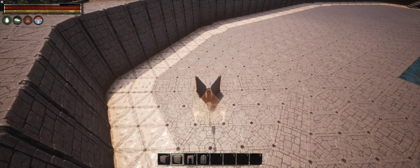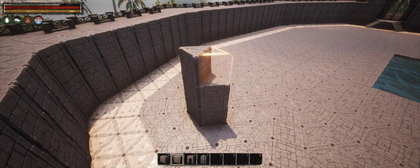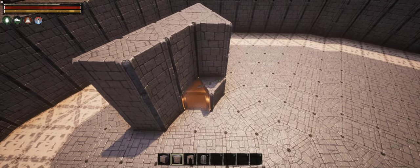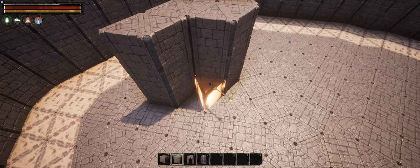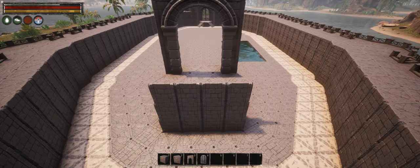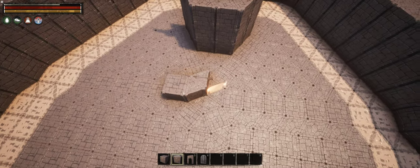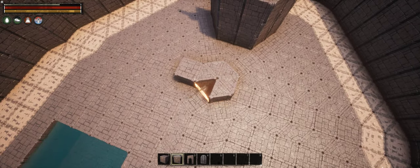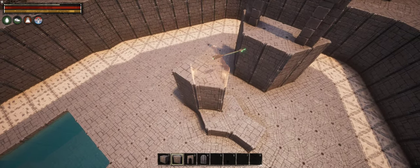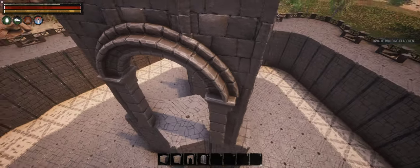One important thing — the defensive features should be facing outside only. The reason will become clear in a minute. The inner bailey will be accessible via a gatehouse on the opposite side of the castle. The first row of wedge foundations is just temporary; for some reason the game wouldn't let me snap the gate the way I wanted without it. The gatehouse protecting the inner bailey will be substantially larger than the first one, so the inner gate is a few tiles away. This will create a nice little killzone in between.